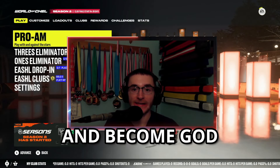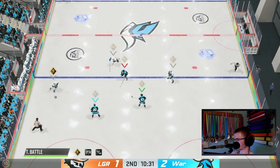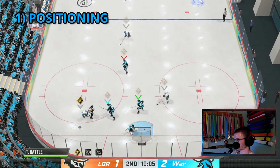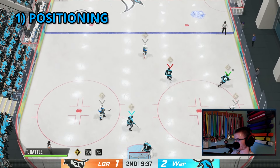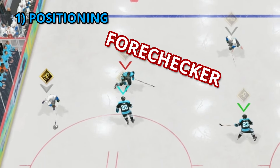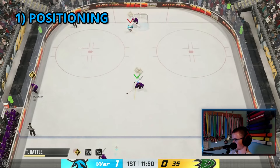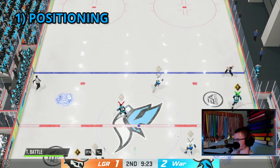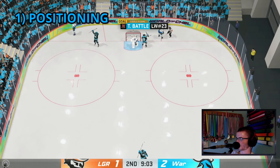Master these five tips and become great at playing 3v3 EASHL. The first tip is positioning. There are three different types of positions that you and your team need to sort out before playing clubs: the fore checker, the versatile player, and the last man back. The last man back is your defenseman.